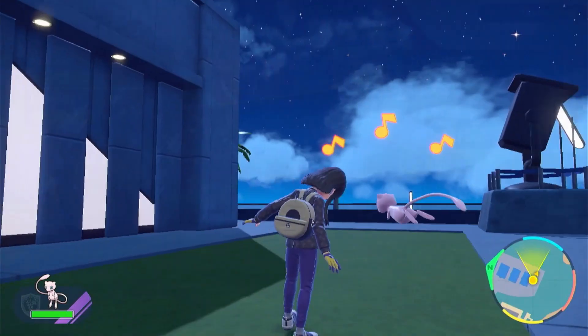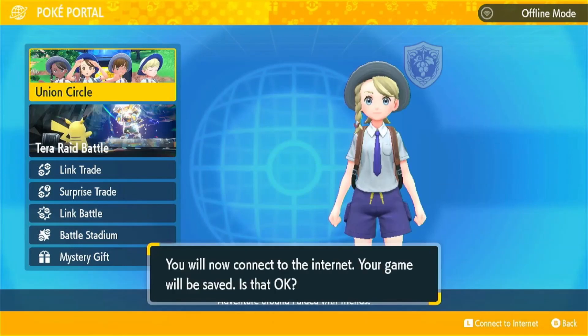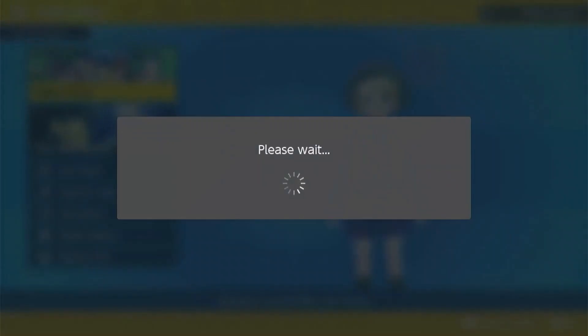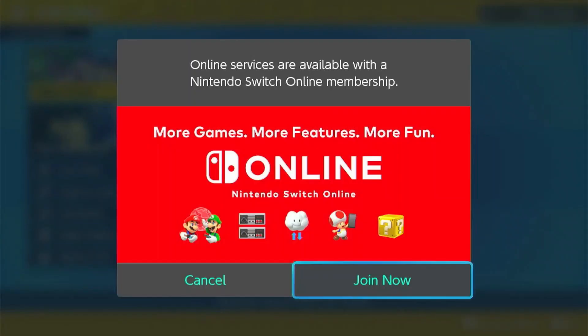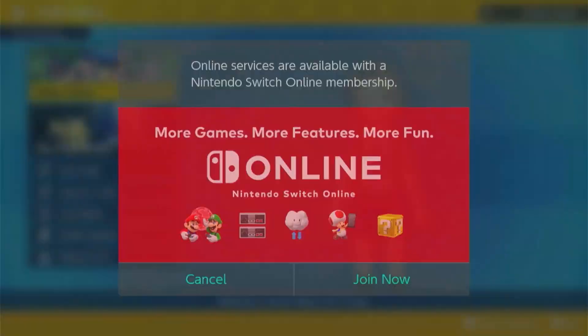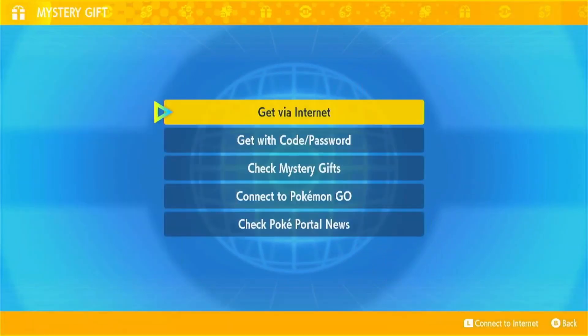Alright, let's start. First, go to PokePortal. You can go online from here if you have a Nintendo Switch Online subscription. If you do not have a Nintendo Switch Online subscription, you won't be able to go online from here — just continue with the next step. Then select Mystery Gift, then get with code or password.